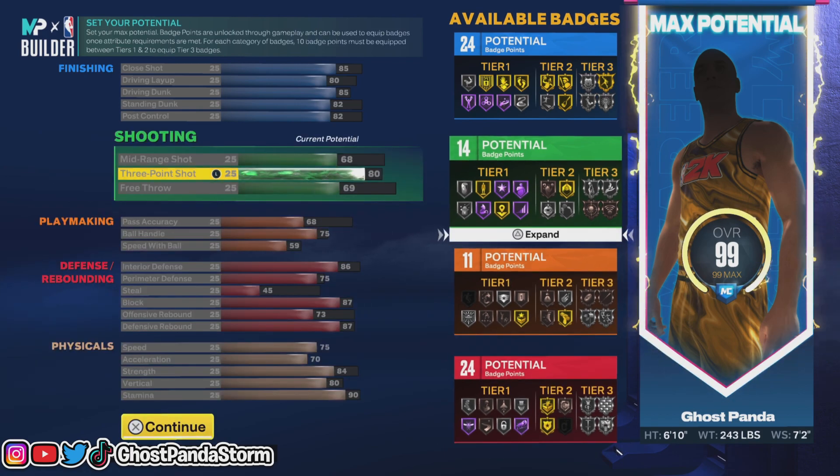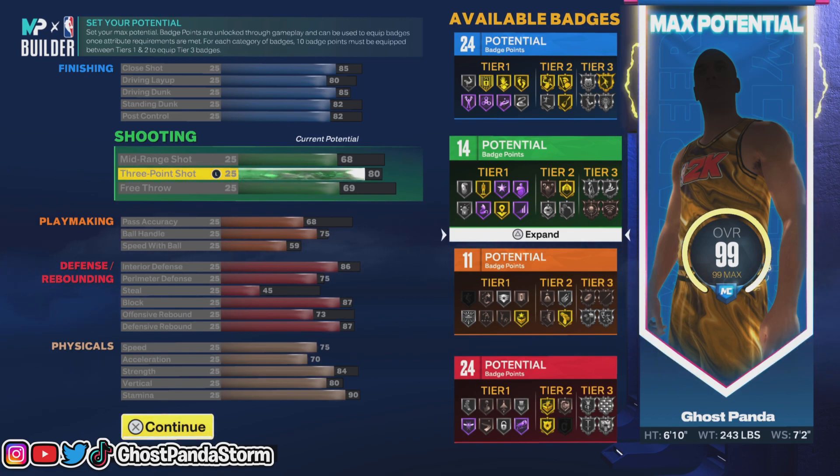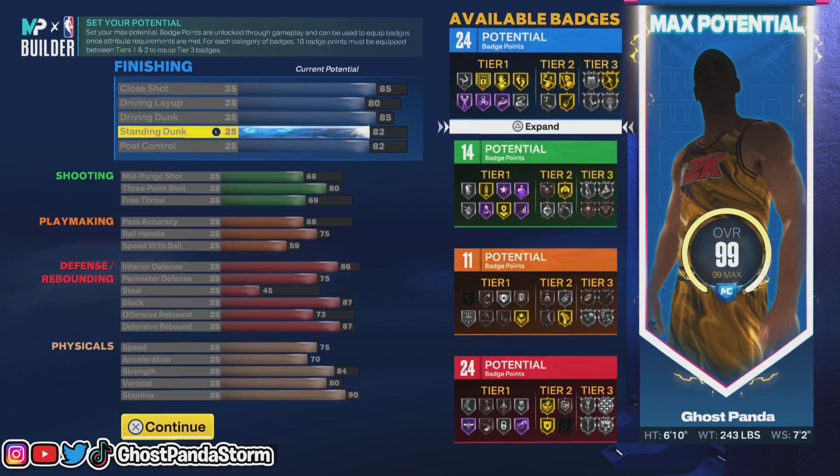So this is a very, very strong, very balanced center build that the Anthony Davis build is. You got 24 finishing badge points, 14 for shooting, 11 for playmaking, and 24 for defense and defensive rebounding as well. Those are the attributes I would recommend having if you want to get that Anthony Davis shade.